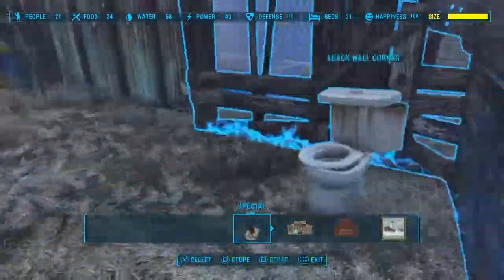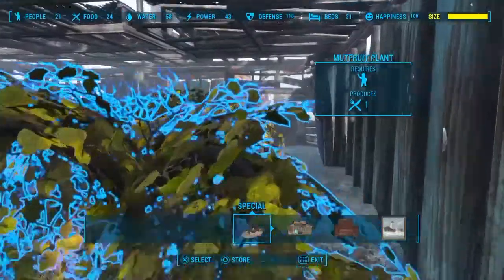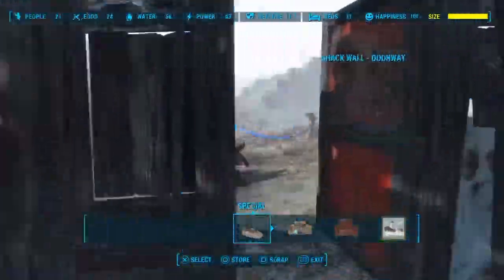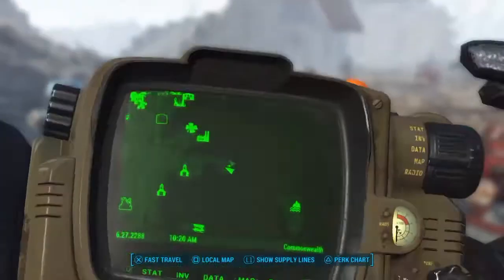A tip for farming: just plant enough mutfruit plants, because you get one food per mutfruit and the rest give you half. Don't worry about planting any other plant than mutfruit — that way you only need four people to farm and you can put the rest on shops.